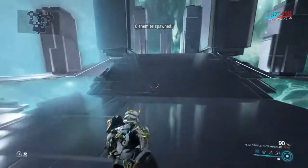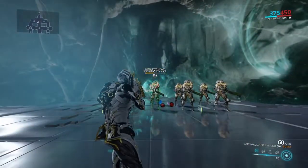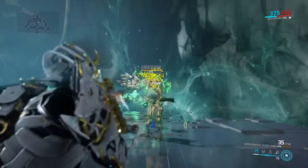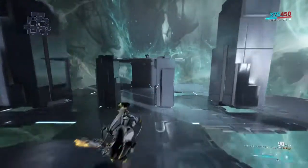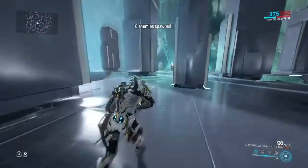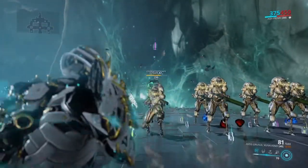I'm now slipping Prime Shred into fire rate weapons — weapons that use fire rate mods — and realizing how useful that punch through is. Obviously not every enemy is going to be standing in a line like this, it's not going to happen all the time, but when it happens it really does happen. I do a lot of void survivals, so if I'm sitting in void corridors aiming at a doorway, nine times out of ten with punch through you can hit more than one enemy for sure.